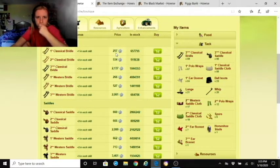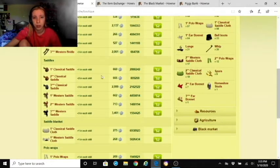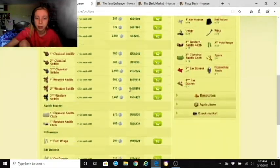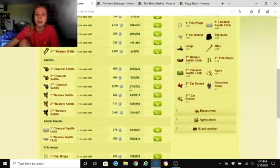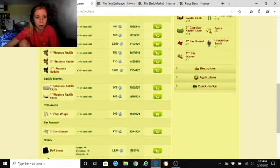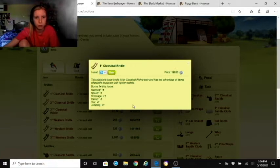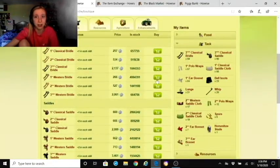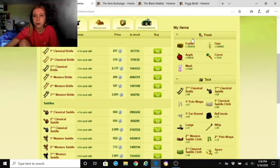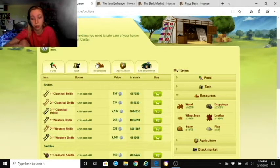The price difference: one-star classical and one-star western cost the same, but the second and third star are progressively higher. It shows how many are in stock, prices, bonuses, appearance, and you click to select how many to buy — say 50 — then click buy. You can also toggle what categories you want displayed.